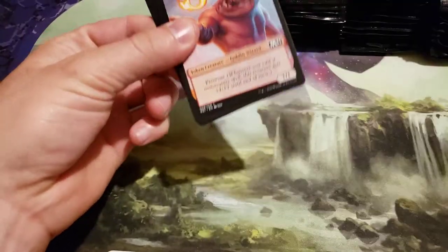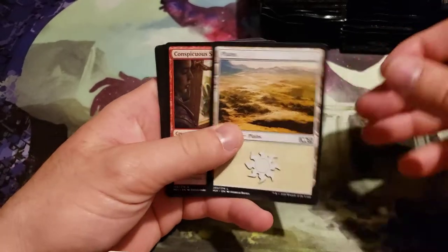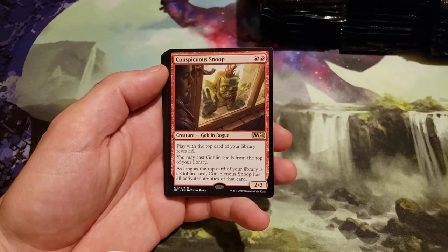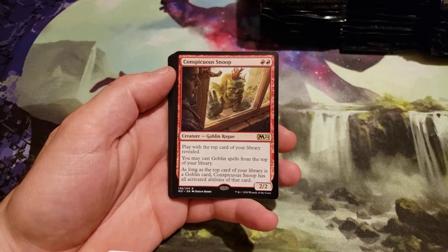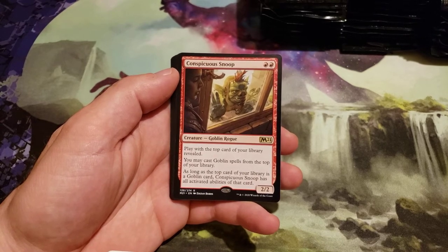Teferi and Liliana Planeswalker cards too. We got a Conspicuous Snoop — costs 2 red. Play with the top card of your library revealed. You may cast Goblin spells from the top of your library. As long as the top card of your library is a Goblin card, Conspicuous Snoop has all activated abilities of that card.